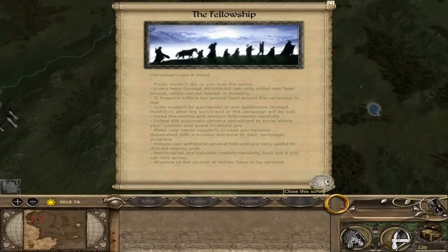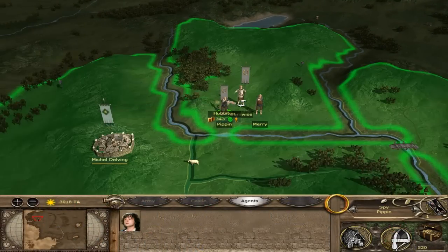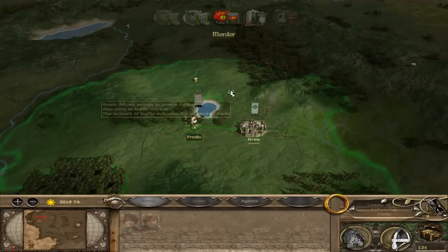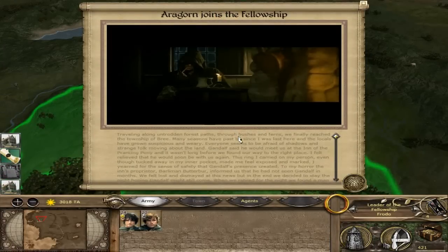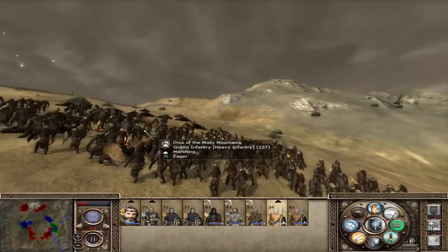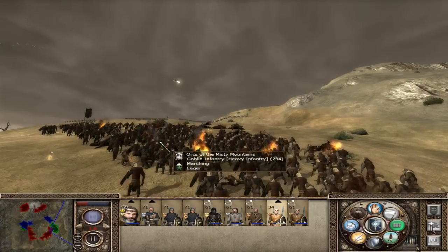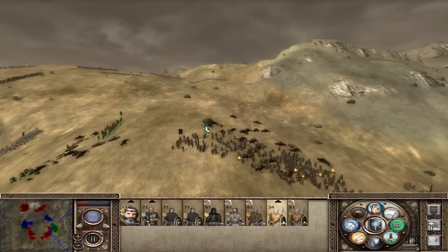I haven't even mentioned the fact that the mod has its own custom campaign called the Fellowship Campaign, which charts the travels of the Fellowship of the Ring. While I don't enjoy this mode as much as the Third Age Campaign — which is your basic Total War campaign — it is certainly a welcome addition. There are even historical battles based on battles from the Lord of the Rings universe, such as the Battle of the Five Armies, which add just another cherry on top of the already fantastic base.